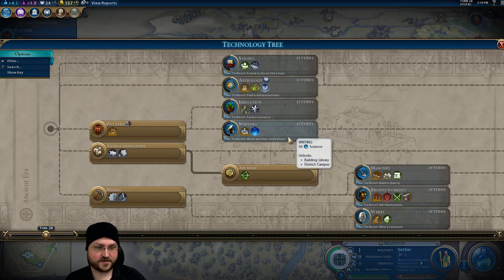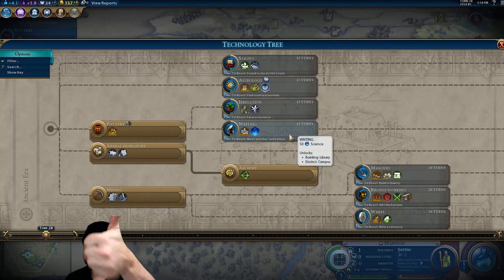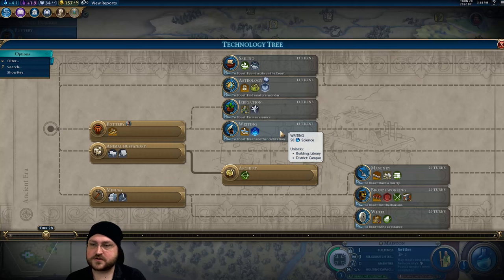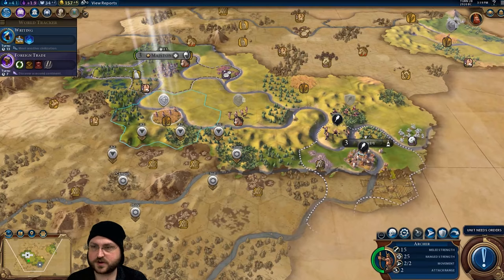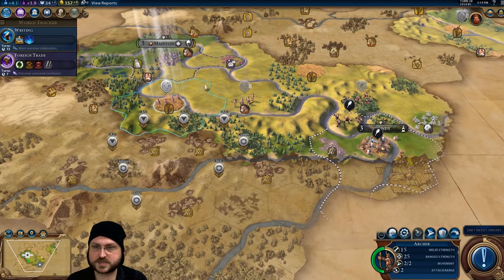Chat says first district should be holy, and someone else immediately says campus first. I suspect we'll get the boost for Writing first. I'm going to start working towards this — if we happen to find a natural wonder or whatever then we might change up. We'll see.